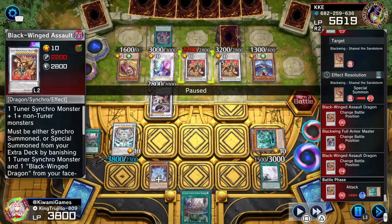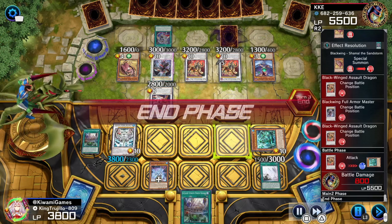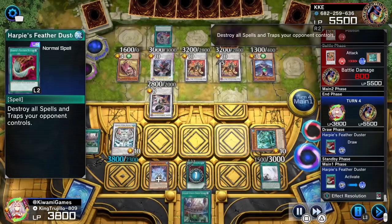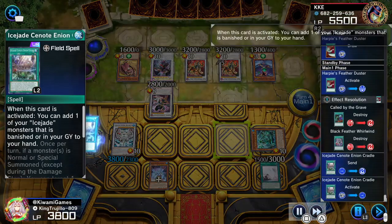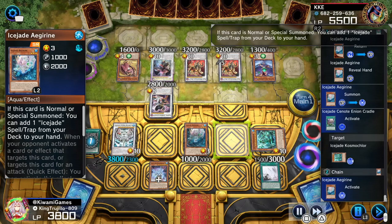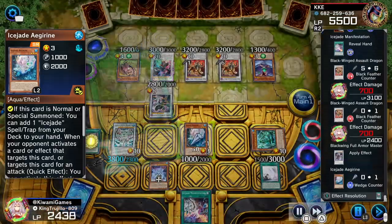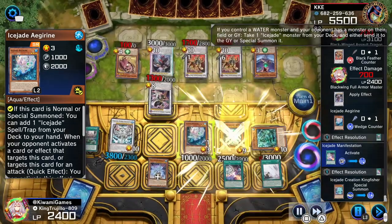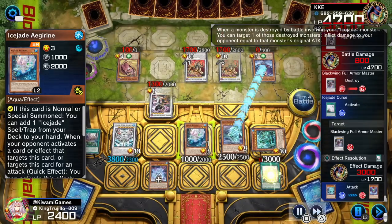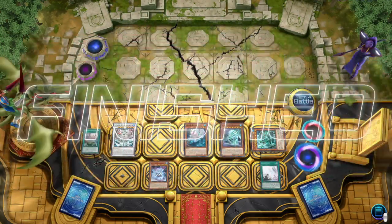Our opponent maybe didn't read Cosmochlor — it reduces attacking monsters by 1000 attack. He tries to get rid of Cosmochlor. It's back to us — we draw Harpie's Feather Duster and wipe out his protection. Our opponent now has nothing. We activate the field spell to bring back Igrain, search our monster, then activate the field spell's effect to reduce all his monsters by 1500 attack. We activate Manifestation to special summon Kingfisher, take out his unaffected boss monster first, burning him for 3000, then smack him for 2500 with the Kingfisher.